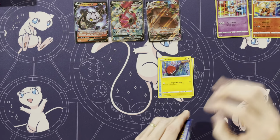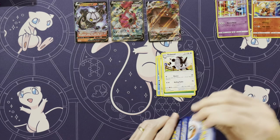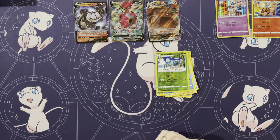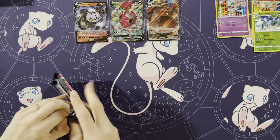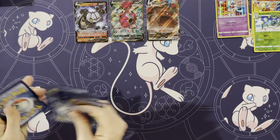Eevee, Shellder — I was going to say Voltorb. Pan Sage, Cufant, Energy, Dubwool, Spongy Gloves, Frostmoth. Oh, an Araquanid — that's a rare. And a Centiskorch. So four and two, here we go.